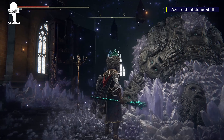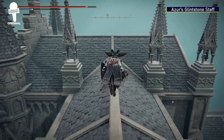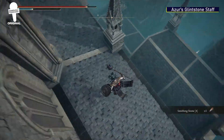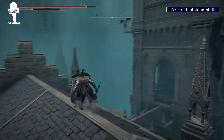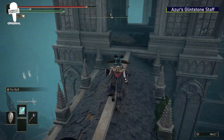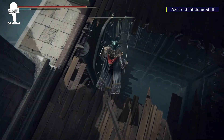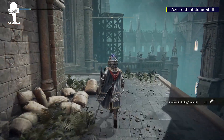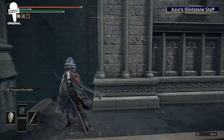Azur's Glintstone Staff. Picking up where we left off from getting the crossbow, you'll want to once again follow our path very carefully. We'll eventually make it to this tower that you'll want to — let me reiterate this — cautiously make your way down. Once you reach the bottom, take a left, go up another ladder, and follow us again across the rooftops.